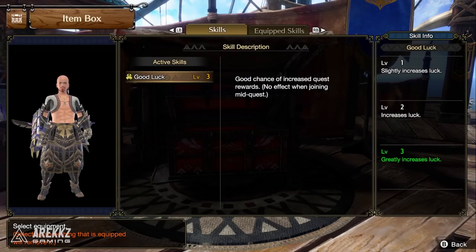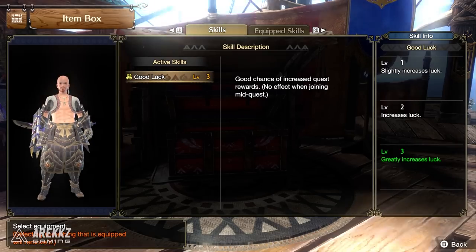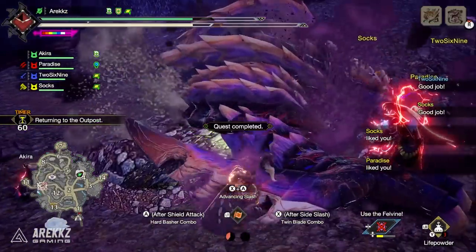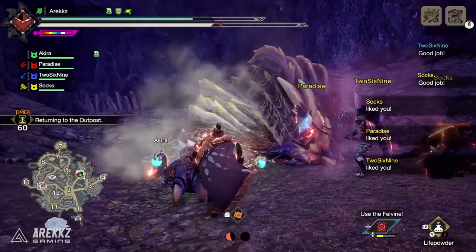As a reminder, the Good Luck skill is a skill where you have a good chance of increasing your quest rewards — there's no effect when joining mid-quest. Level 1 slightly increases your luck, level 2 increases your luck, and level 3 greatly increases your luck. It's definitely a nice thing to have especially if you are farming — throwing this on, going through carving, pursuing the items that you want.